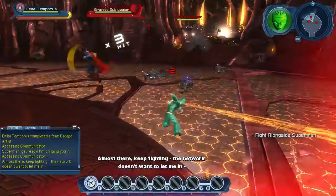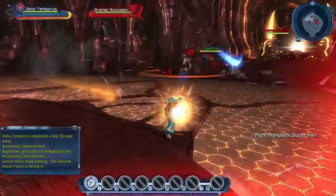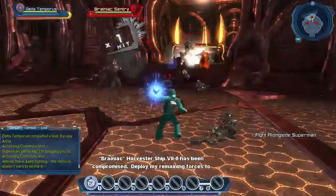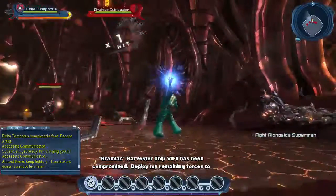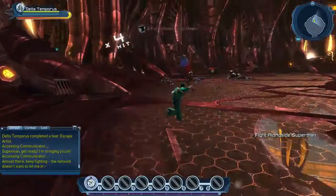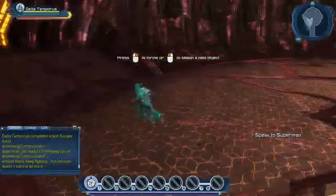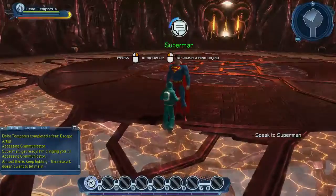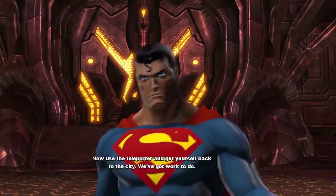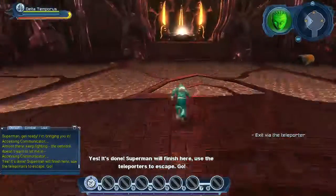We're level 3 at the moment — we'll be level 4 very soon, mark my words. When Superman takes his next hit, they'll stop sending reinforcements. All units must evacuate. We'll just destroy the remaining forces, and then when Superman's finished, we'll move over here and talk to him. Nice work — Brainiac wasn't counting on your breaking free and disabling his ship. Use the teleporter and get yourself back to the city. We've got work to do.